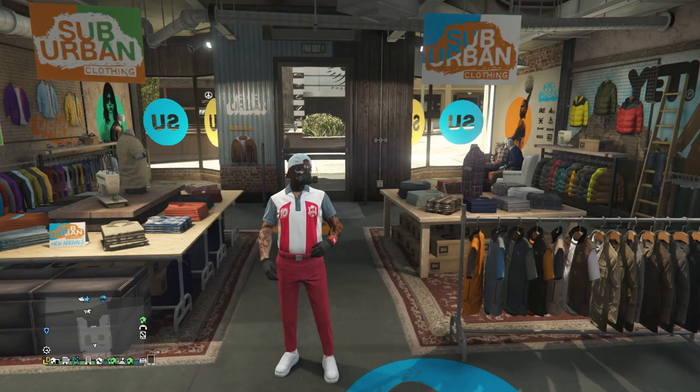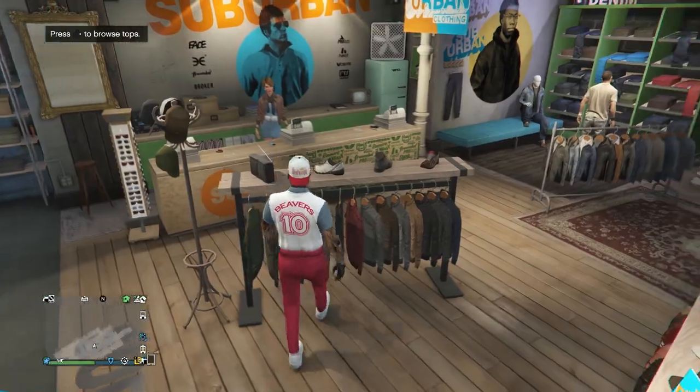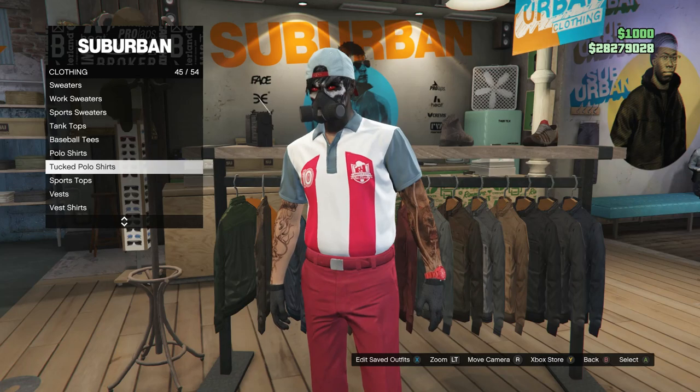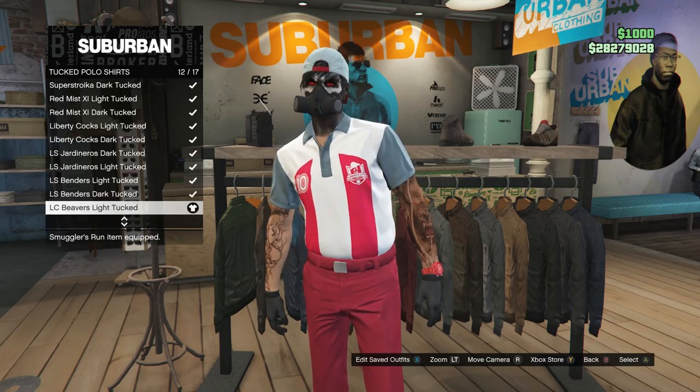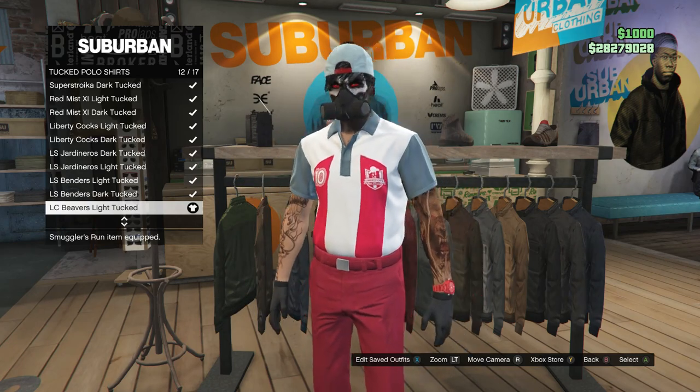This will be the second outfit I'm going to show you guys how to make. For this outfit, go ahead and walk back over here to your tops. Once you do get to your tops, scroll down until you find tucked polo shirts, which will be right here on slot 45. Click on tucked polo shirts and you're going to be looking for the LC Beavers light tucked, which is on slot 12.